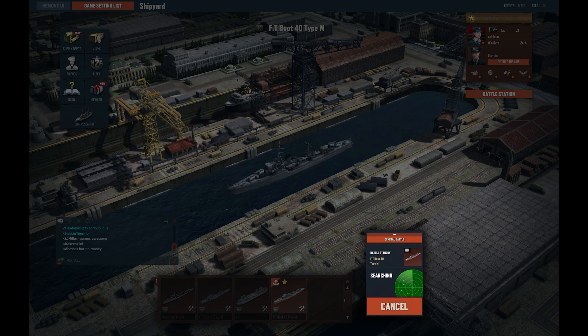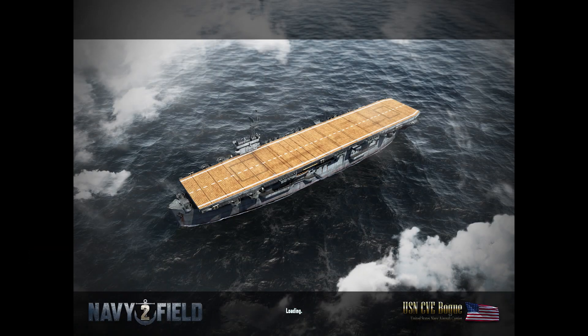I'm sure this is a familiar sight to you if you play this game - waiting for the battle to start. I feel like I should sing a sea shanty or something to keep us entertained while we're waiting. There's the US carrier - it's got wooden decking. I always think it looks a bit bizarre, like it's not straight, like it's a fence panel.